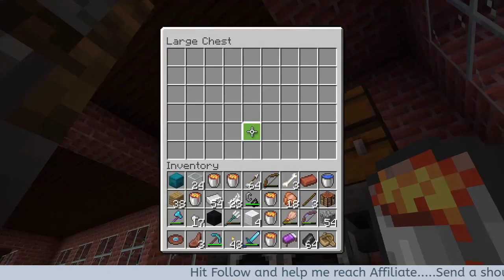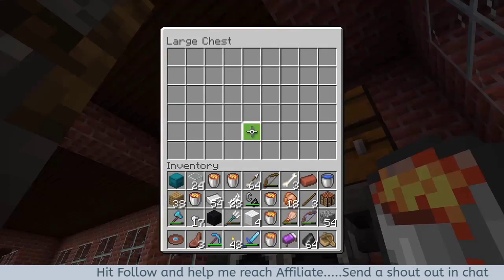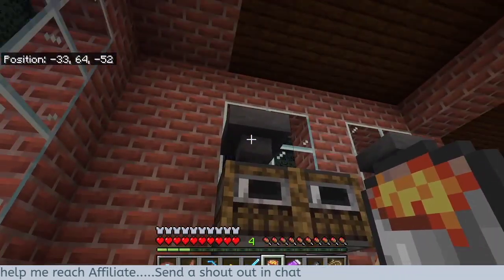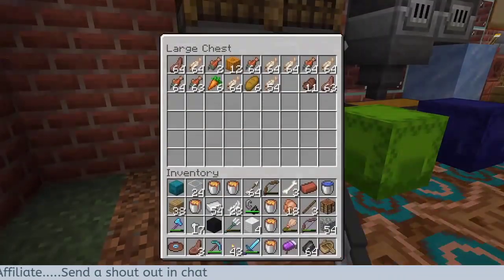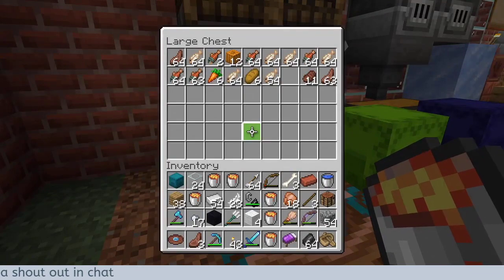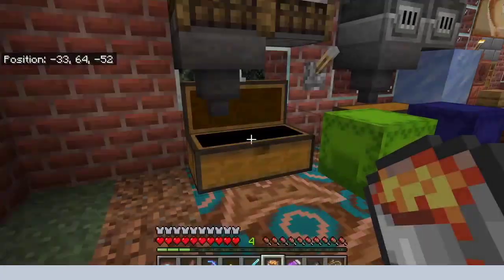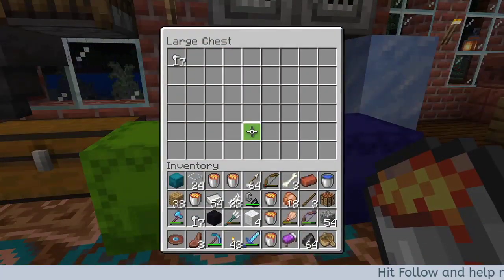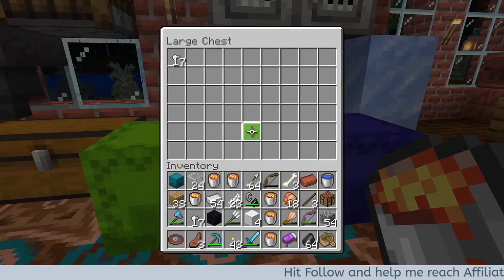Your box is up top to drop your items in, whether it's food or stone or whatever. This also works with smokers. And a container box to catch anything. I use this to smelt with, so all my smelting items go in here.